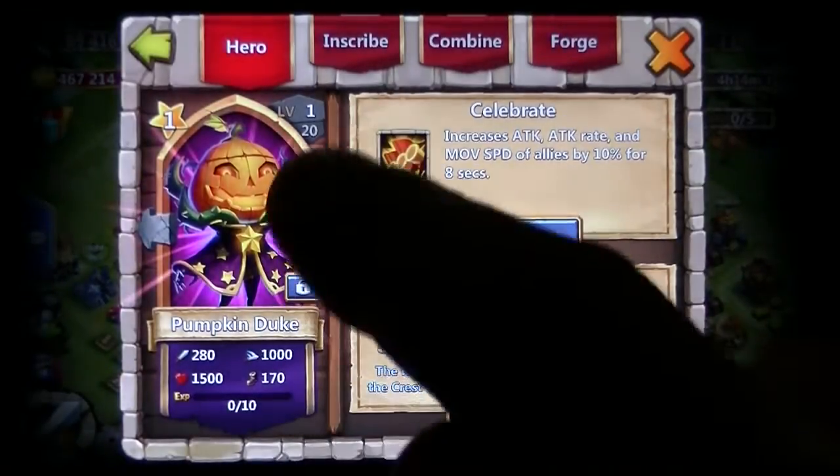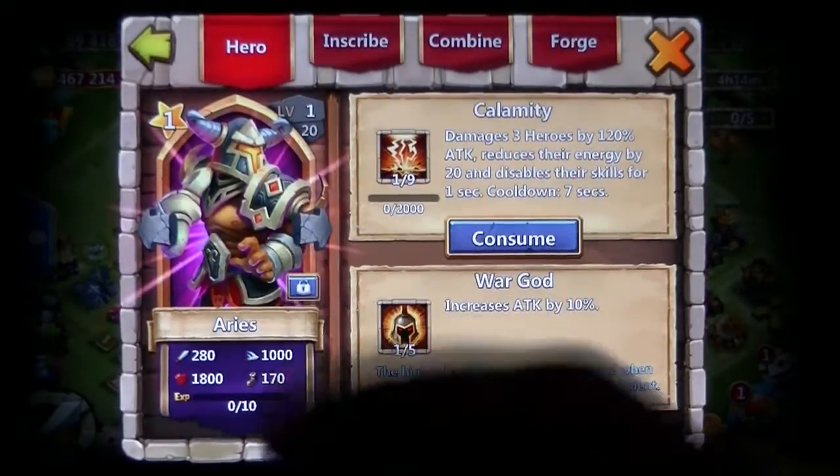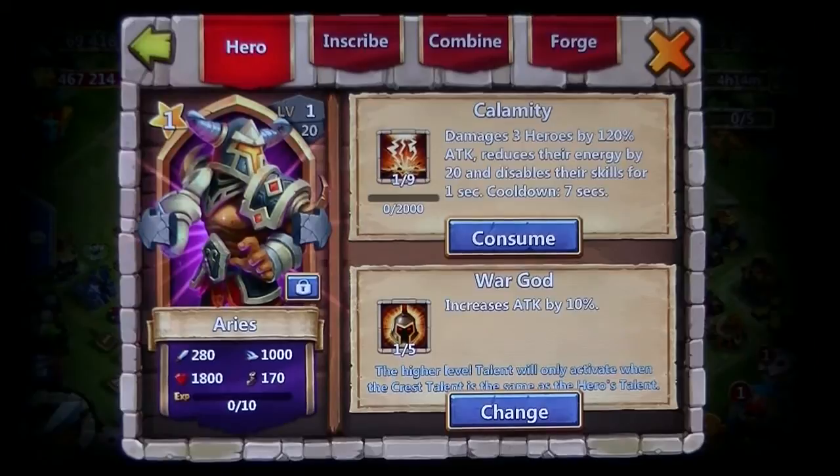He doesn't have Revitalize any more. Where are you Aries? One and five — War God. Damages 3 heroes at 120% attack, reduces their energy by 20, and disables their skill for one second.